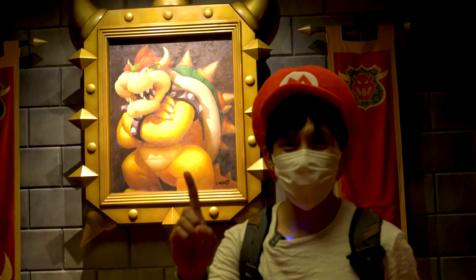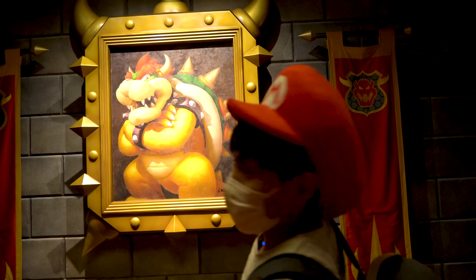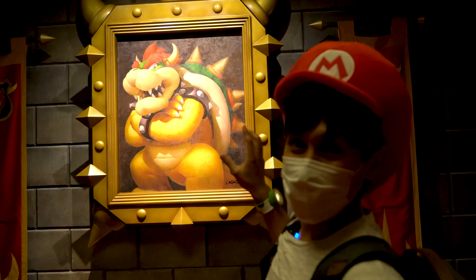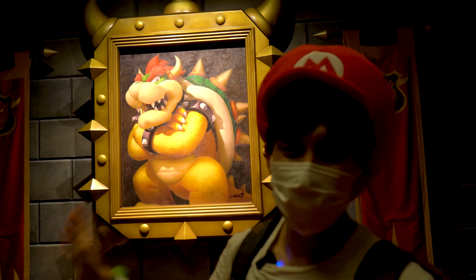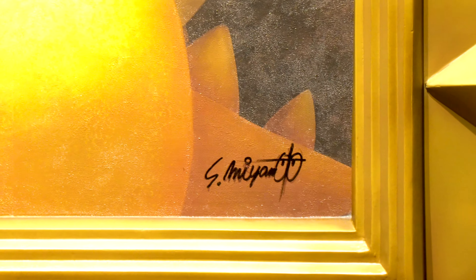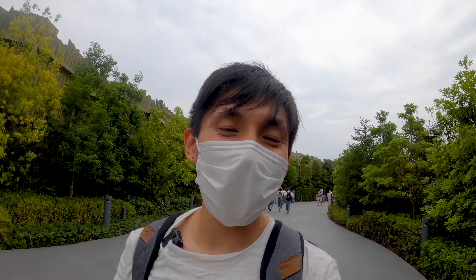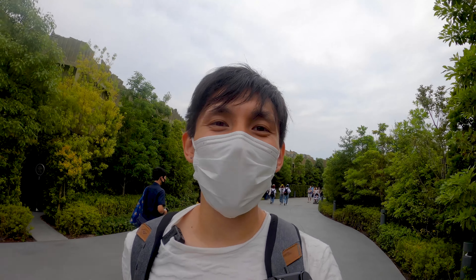The number one Easter egg in all of Super Nintendo World is right behind me. If you look at the corner of the painting, there is the real signature of Shigeru Miyamoto, who many know as the founder of Mario and a lot of Nintendo's games. And that's a wrap for the top five secrets here at Super Nintendo World. Hope you enjoyed that and thank you for watching. If there's anything else we missed, please let us know in the comments below.